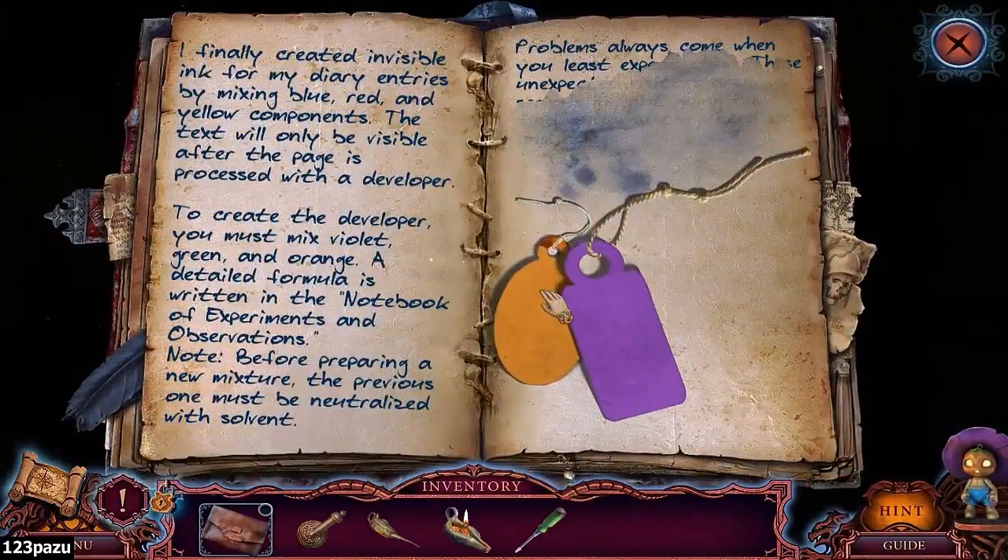I finally created invisible ink for my diary entries by mixing blue, red and yellow components. The tags will only be visible after the page is processed with a developer. To create a developer, you must mix violet, green and orange. A detailed formula is written in the notebook of experiments and observations.